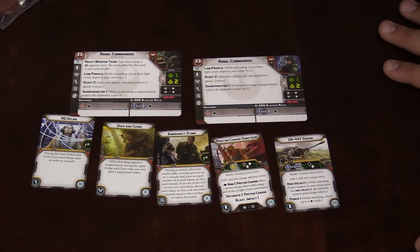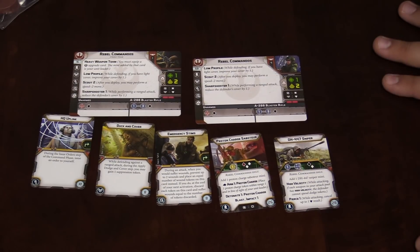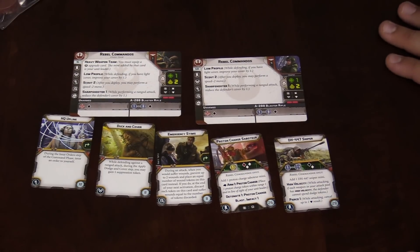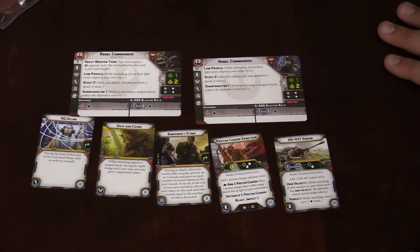These guys are pretty cool. If you put them in cover, they're going to be real tough, especially if you're giving them dodge actions. Stats-wise, like most rebel infantry, they've got one hit point and a white defense die. They do have two courage, so they're a little more resistant to morale than regular troops. They've got offensive and defensive surges — their offensive surge converts to a hit, not a crit, but it's still good. They have the same blaster as the regular troopers: a white-to-black dice range-1 attack. And they have a lot of upgrades they can take — elite training, comm, equipment, and grenade.